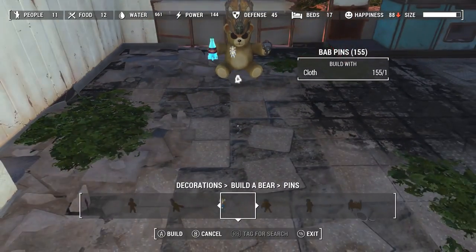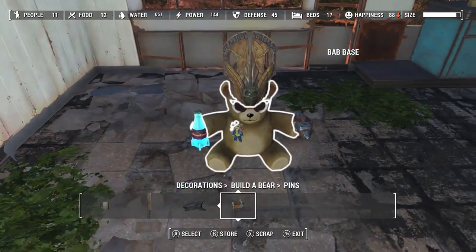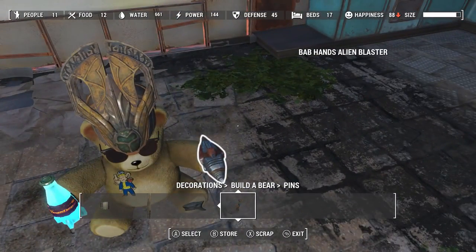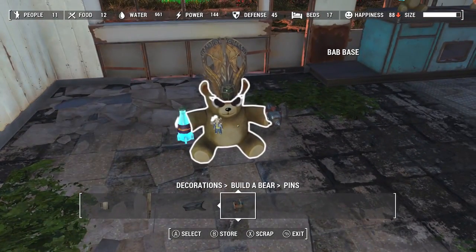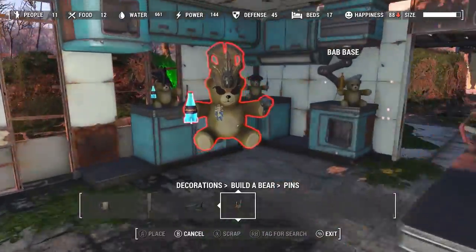There's not a whole ton of pins yet. I've got, I think, 8 out of like 40. I'm not going to do all of them — some of them are big and bulky and don't work very well. And then once you build your bear, you can grab him and dump him wherever you want.